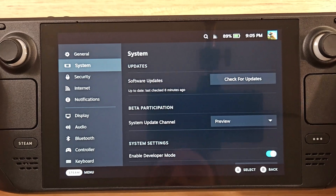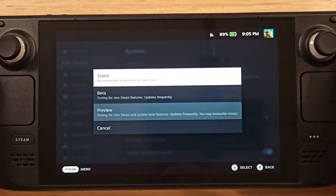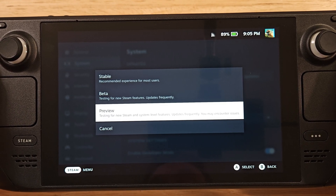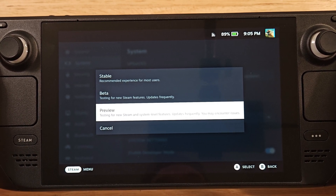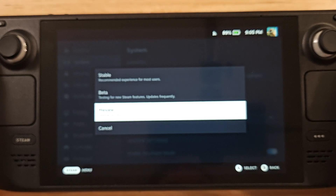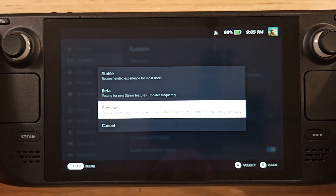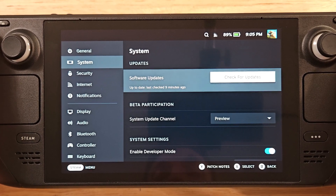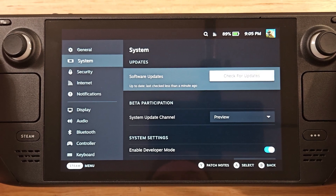First things first, you're going to want to enable developer mode. Go to System and change this from stable to preview build. It is a preview build — not even beta — so you might run into some issues. I haven't seen any yet. Also keep in mind this took me nearly an hour, maybe a little longer, to complete this update. Your Steam Deck will reboot, and once you reboot, hit 'Check for Updates' and it'll start searching.